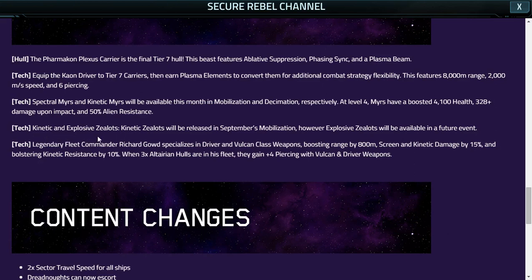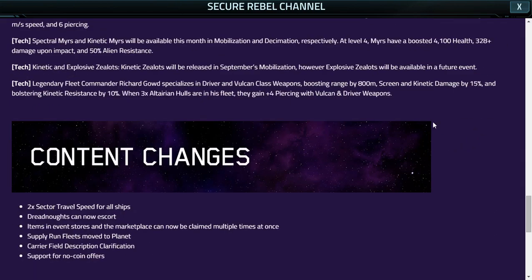Next up is the Kinetic and Explosive Zealots. Kinetic Zealots will be released in September's Mobilization, so we'll be able to get the Kinetic Damage Zealots in the Mobilization. However, Explosive Zealots will be available in a future event, so we're going to have to wait on those. We can discuss what event it could possibly wind up in after this.